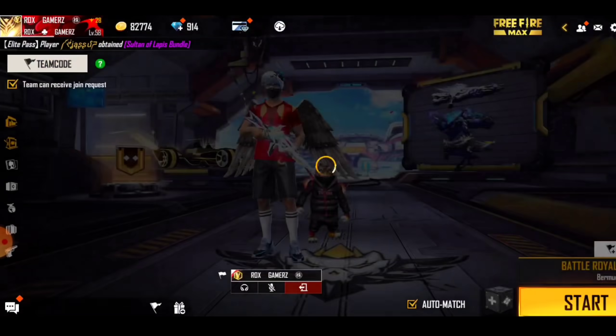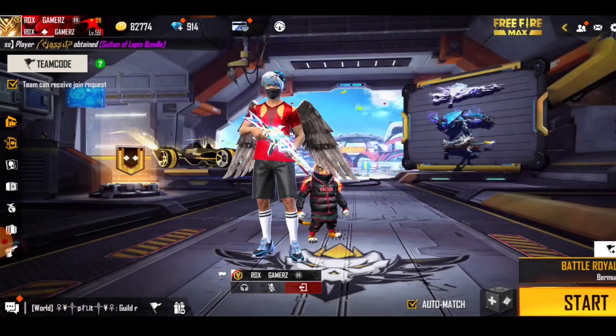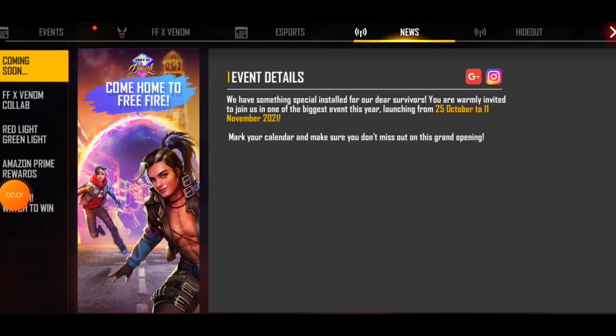Now let's see a new scene. From 25 October, basically we will start our Diwali event. There will be two things: the 4th portal event will start, and another event will start with which you will get a free panda pet. So this way you will get rewards starting from 25 October.